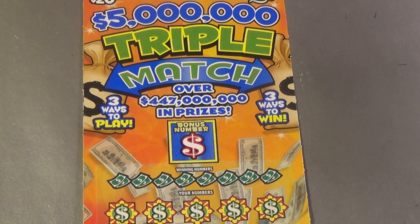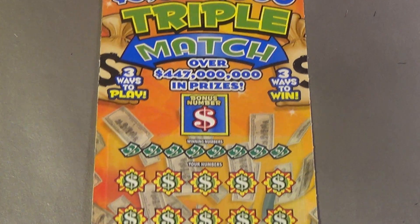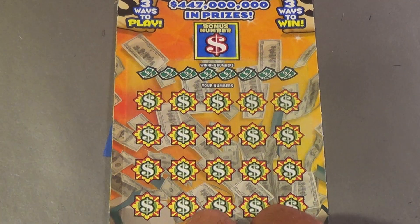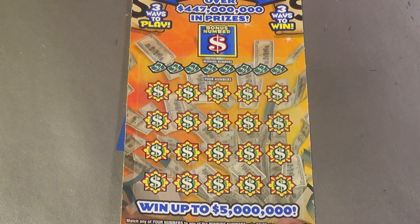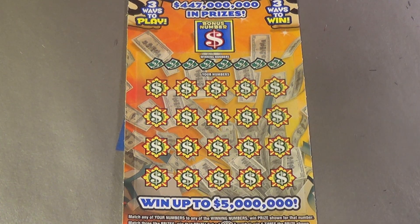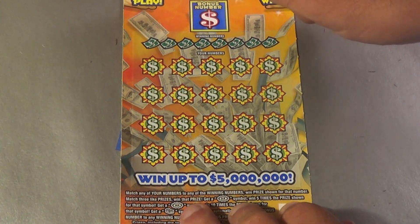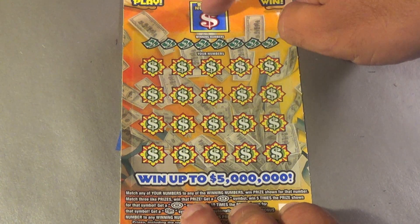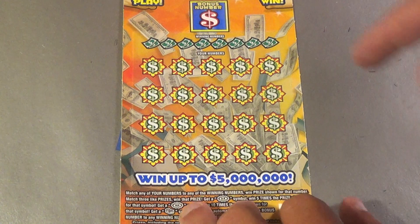On to the last ticket before our bonus win, which we always do. It's a $20 five-million dollar Triple Match. There are many ways to win: match the winning numbers, find a 5X or 10X symbol, a birth symbol, or a stack of money for instant $500. Or match a number to the bonus number to win the bonus prize underneath.